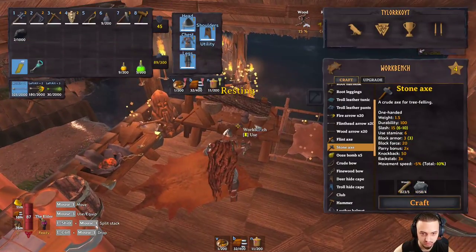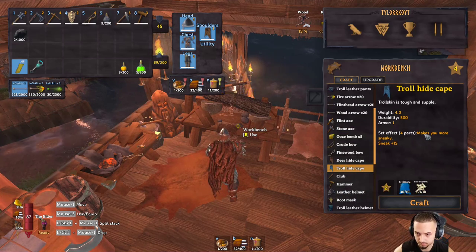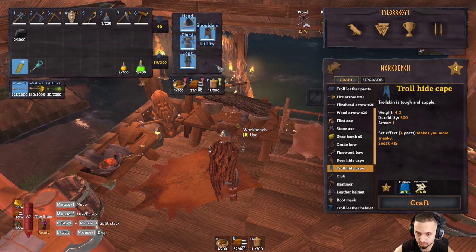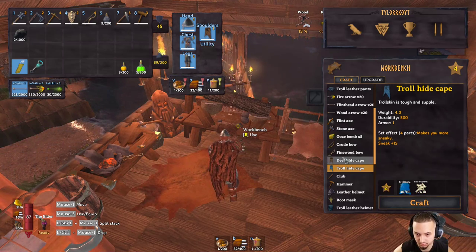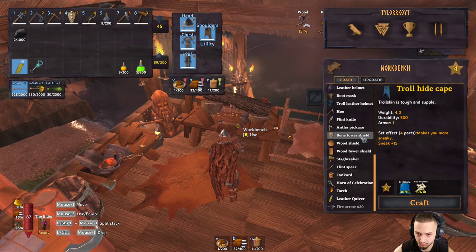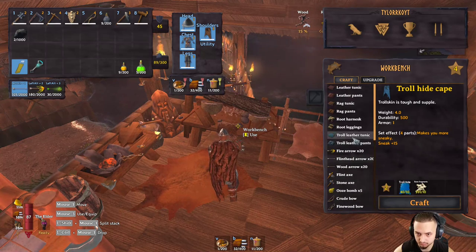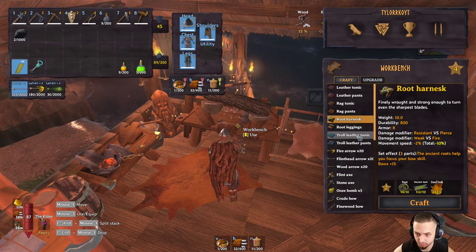I want to see if I can make the troll hide. I just have four and this is three, so that'll basically probably just be one higher — a little bit more durable and a different color. I don't know if there's any other capes or anything. You also have this root set which is pretty cool, but it's weak versus fire and not a lot of armor though.